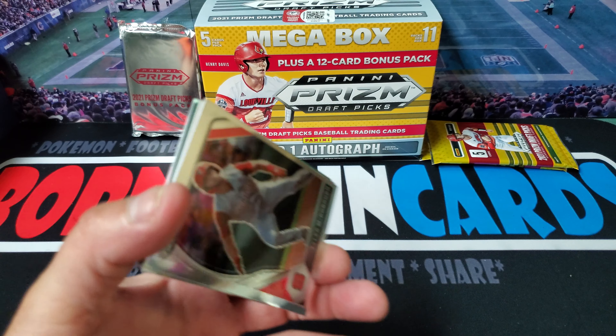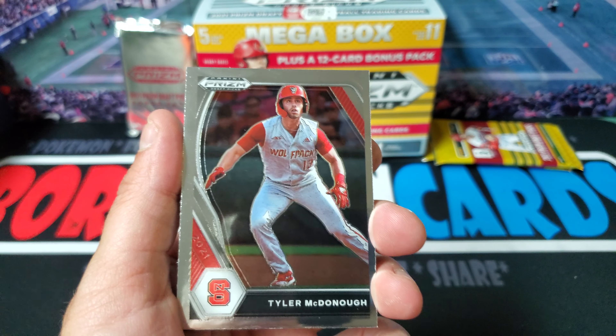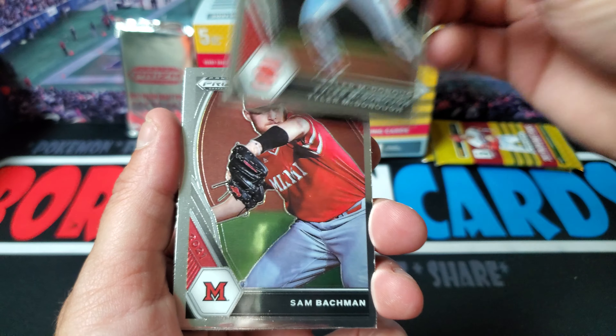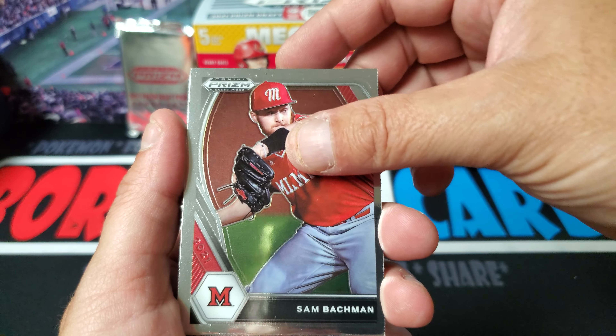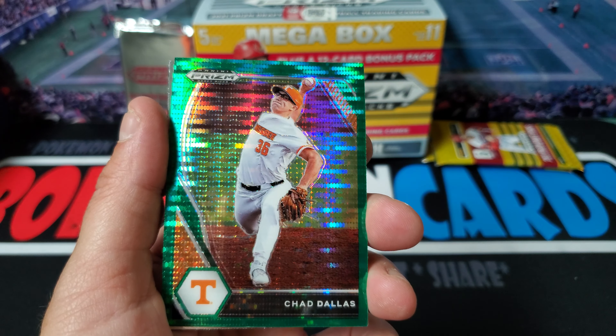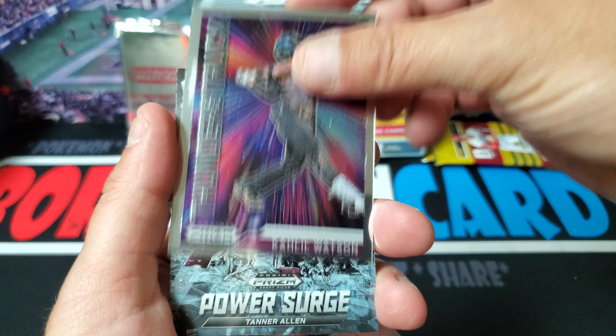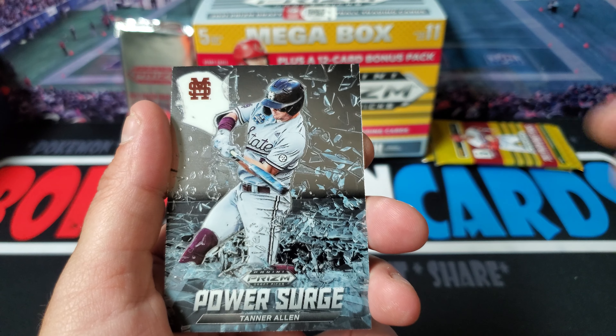Let me know in the comments section if you guys opened any of this and if you had anything amazing. We got Tyler McDonough, Sam Bachman. We got Chad Dallas with the green. We got Khalil Watson and Tanner Allen.